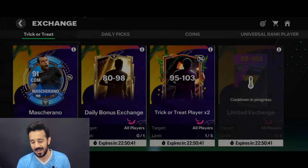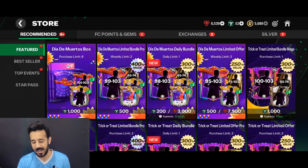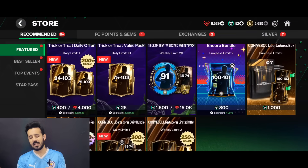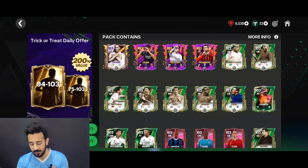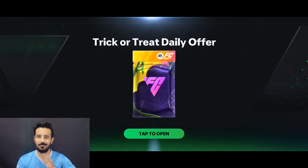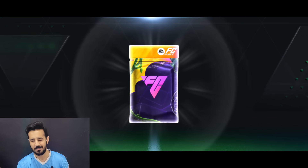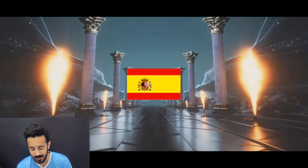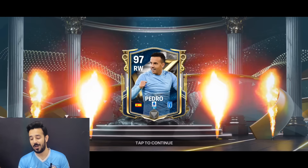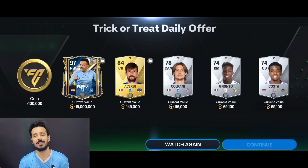From the 95 to 103 pack we got an Argentina CAM from Real Betis at 98 overall - at least a decent one. We also got some 97 overall players. Now talking about the best pack in the store - instead of the 98 to 103 pack which is a scam giving random 98 players, I'll go for this pack which is tradable and 94 to 103. Even if you pull a tradable card, you'll make at least 10 million coins since 94 overall players' lowest prices are around 10 million.